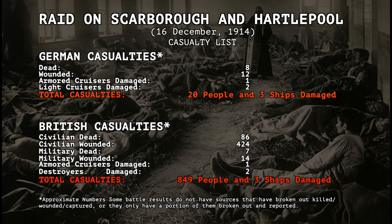The German casualties were eight men killed, 12 wounded, one armored cruiser damaged, and two light cruisers damaged. British losses were much higher life-wise, with 86 civilians killed, 424 wounded, seven soldiers killed, 14 wounded, one scout cruiser damaged, along with three destroyers damaged.